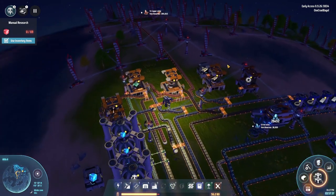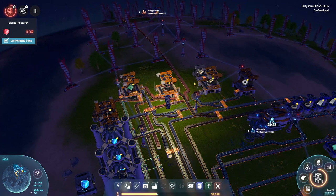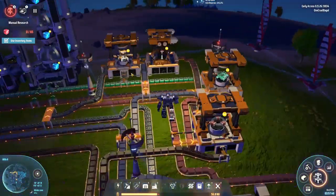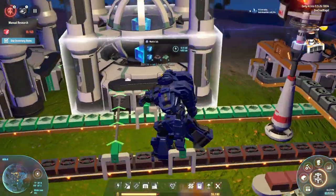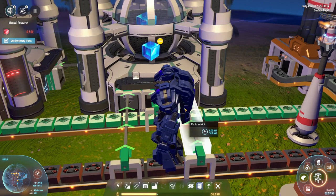I decided to play it like Factorio, basically. Working along the main bus, I'm making all the things I seem to need in large quantities: cogs going onto the bus, coils going onto the bus, green circuits going onto the bus, and then I've started making things. Here we're making the power poles, and here we're making the assembly machines. We also needed tesseracts in order to do research.